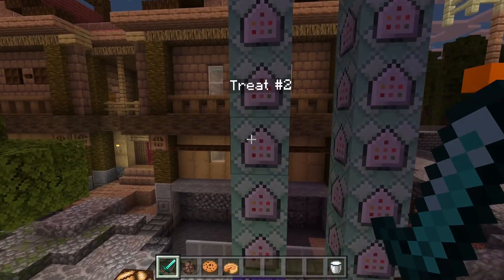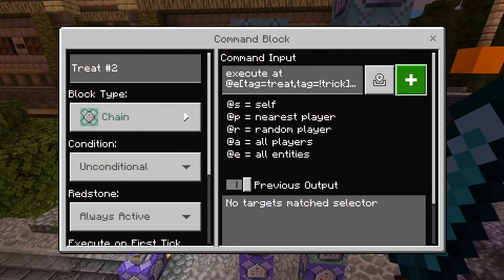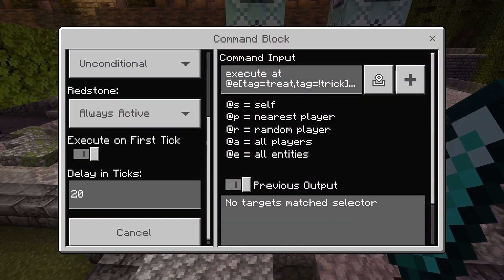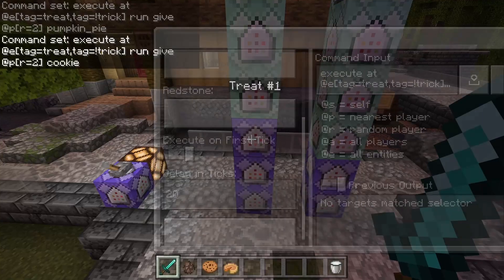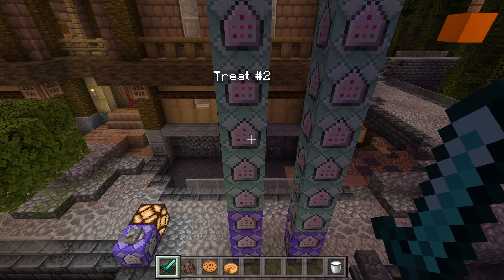If you wanted to add a third type of treat, you would copy these three commands again, put the one that's giving the item on a 10 tick delay, and put this one up to 30. If you're not sure what I mean by that, don't worry about it — just do these two exactly how you see it. But that's all you need to know for the treats.